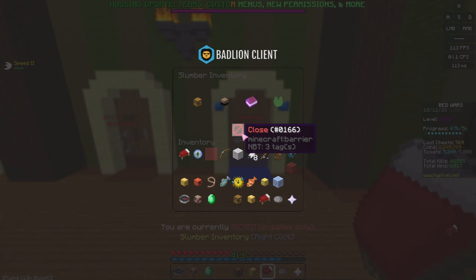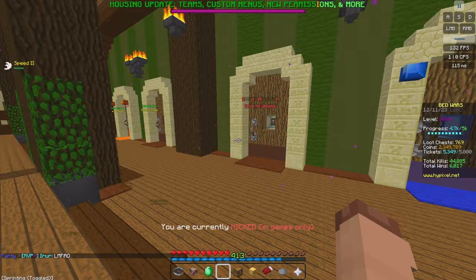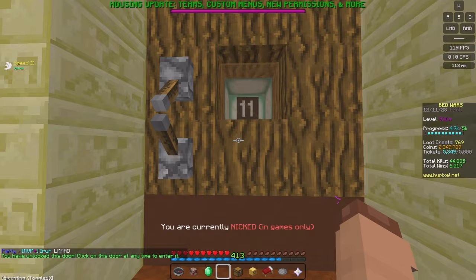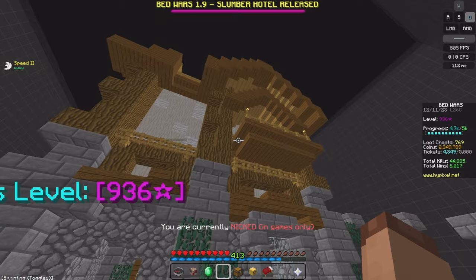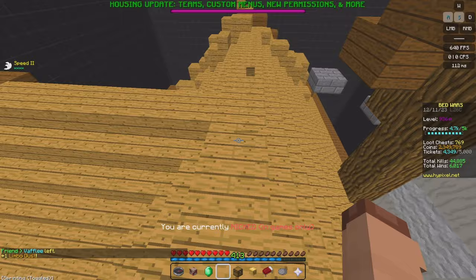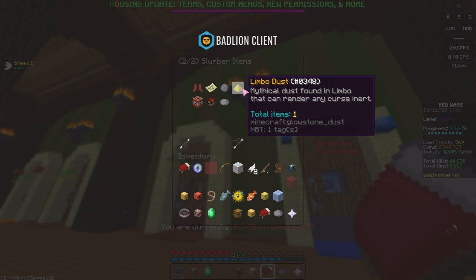As we cannot complete the murder quest because we need to play the Castle map — and I'm not going to cheat through this like some YouTubers did — let's open up Door 11 for 1,000 tickets. Oh, this is Limbo — wow, look at Limbo, it's so cool. It looks like we have to do parkour and the NPC is up there. Limbo Dust obtained. I don't exactly know what we need that for, but thanks — wait, could I fly the whole time and I just did the parkour? Mythical dust found in Limbo that can render any curse inert. I don't know what that does so it's useless right now.